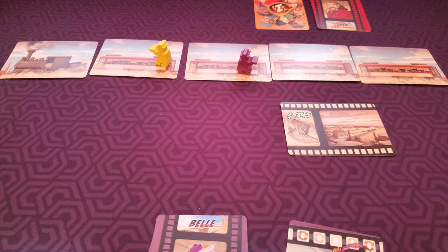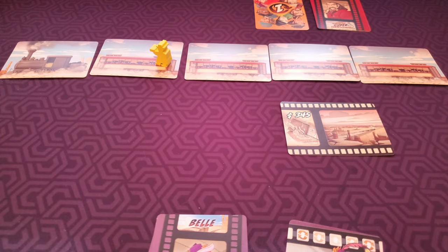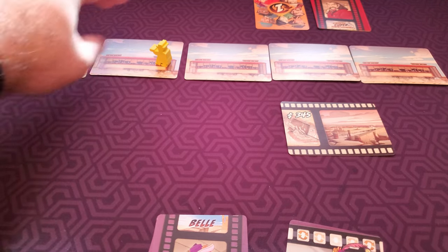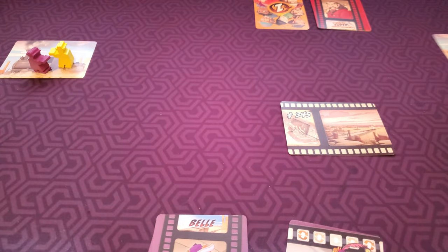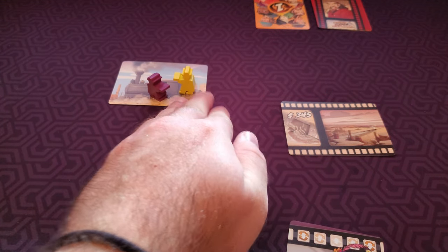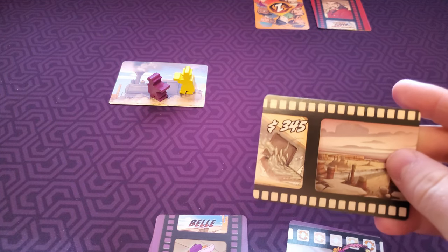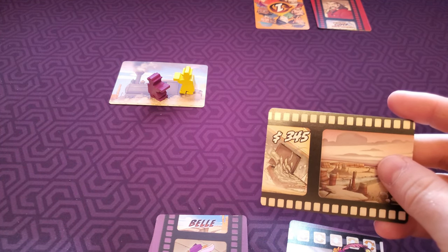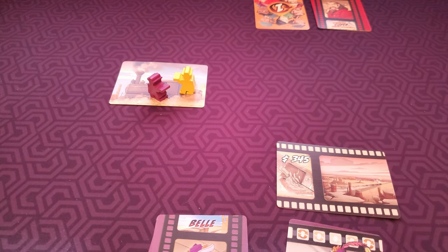The game ends when there's only one bandit left on the train. If a few bandits remain at the end when all train cards have been taken and you're only left with the locomotive, the bandit with the most loot cards wins. If there's a tie for loot cards, the bandit with the highest value loot card wins. And that is how you play Colt Super Express.